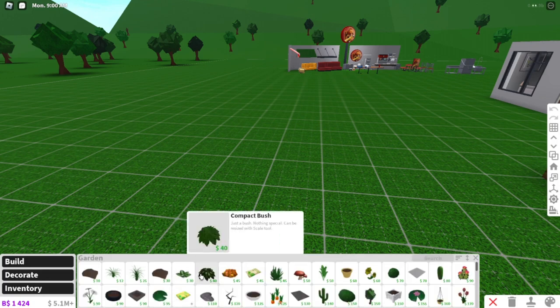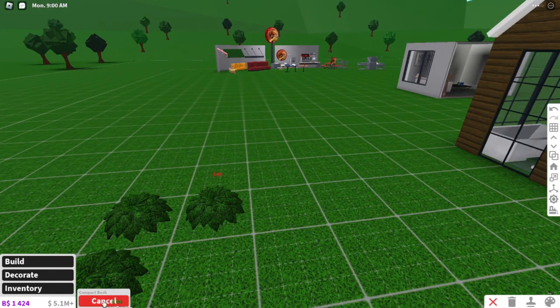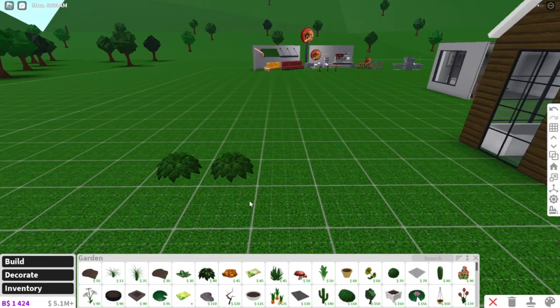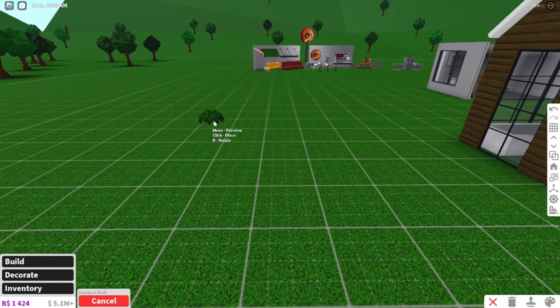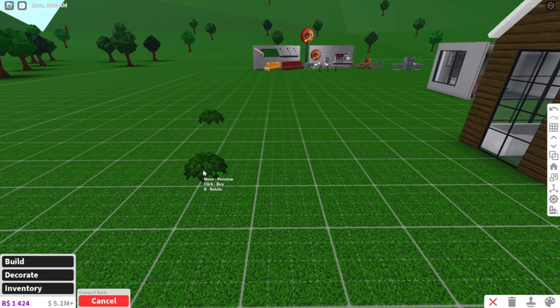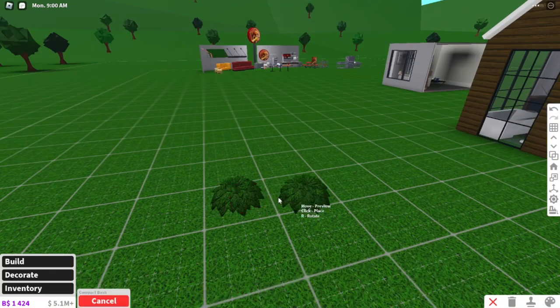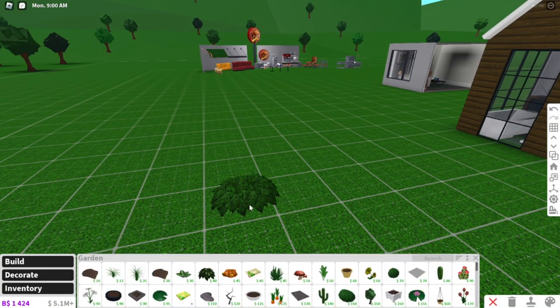So I'm going to go into garden and grab two objects — this object and that object. You can't collide those objects because there's not enough space between them. So I'm just going to remove that object, move this object far away, copy it and bring it down here, and boom — these are two different objects and they are now able to be collidable.